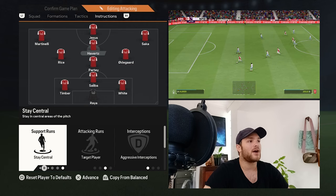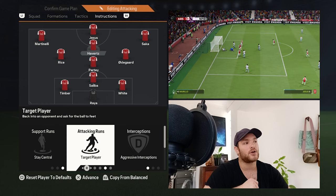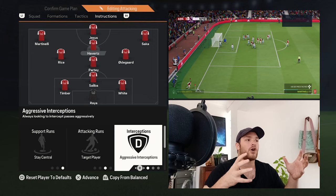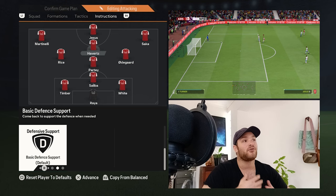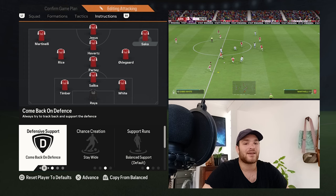Onto the center forward, Kai Havertz is set to Stay Central — he won't drift wide too often, instead acting as a target man getting onto crosses whipped into the box. Aggressive Interceptions are on for him to win the ball back high up the field. His defensive support is set to Basics, so sometimes he stays forward, other times he drops deeper to link up more effectively with the midfield.